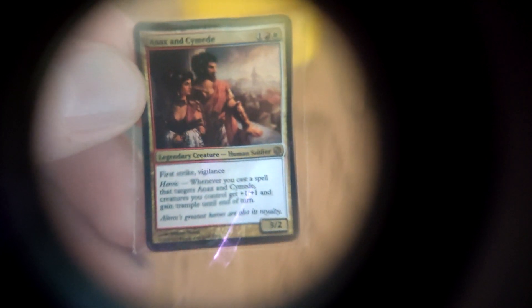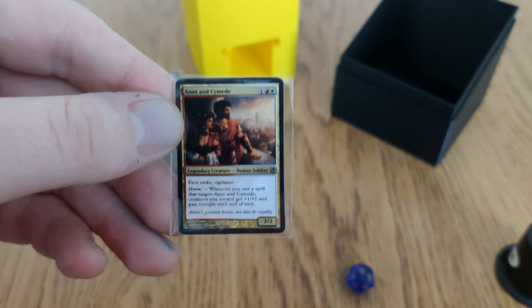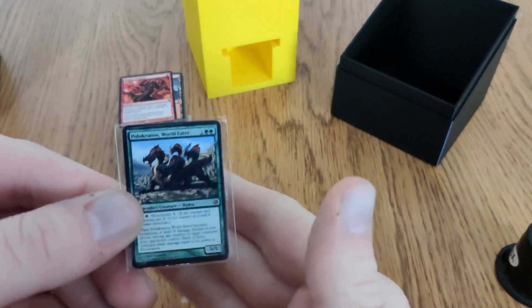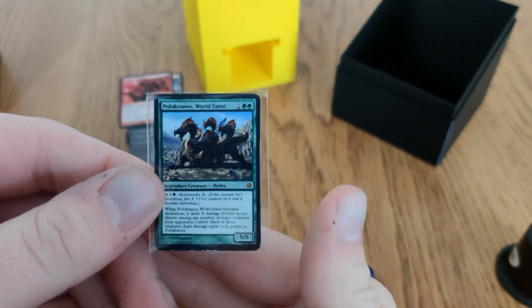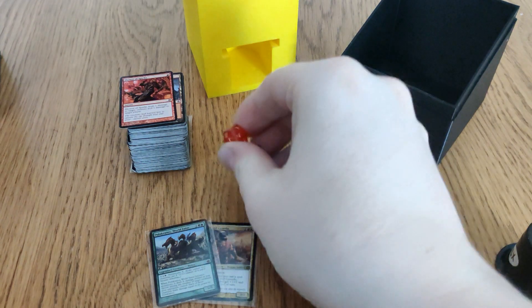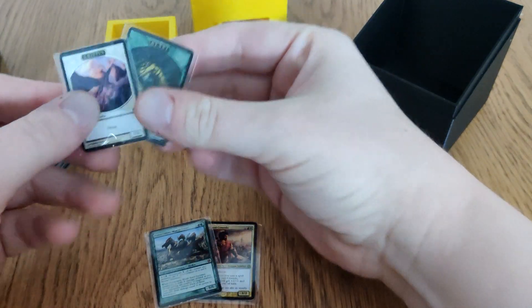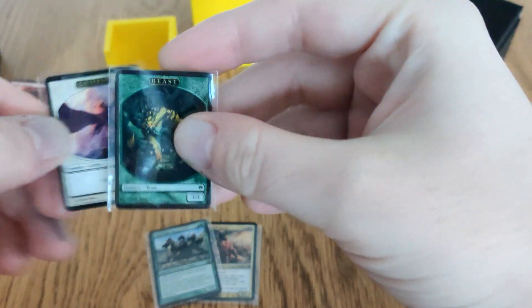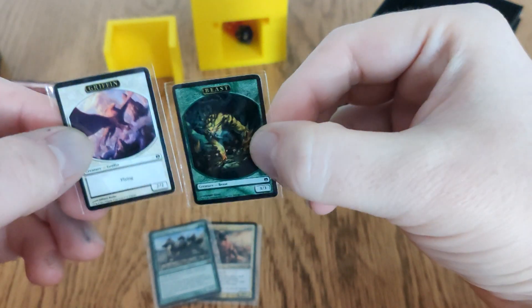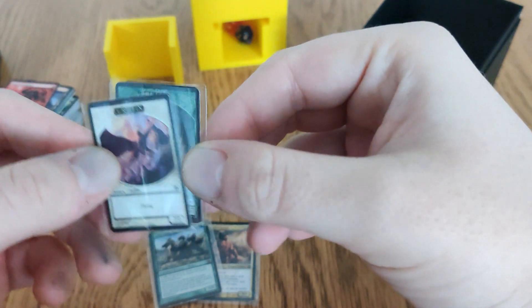So here we have Anax and Cymede as our first commander, and the second commander we have is Polukranos. This deck was originally done by Ben Brode, who had an oversized practicing commander in the command zone, which is just so cool. Tokens — I have access to two of them, a Griffin and a Beast, and that's all we need.